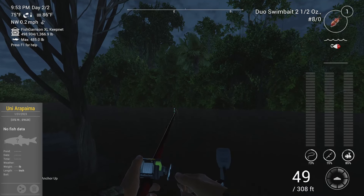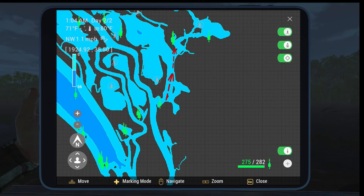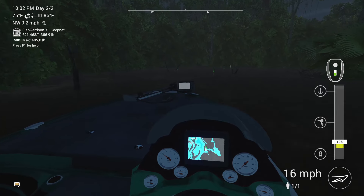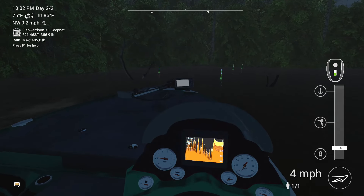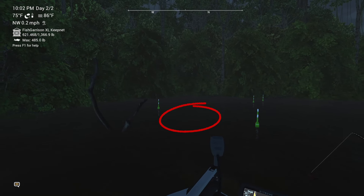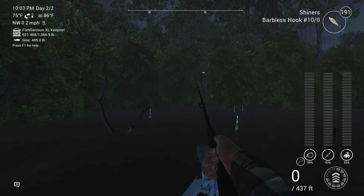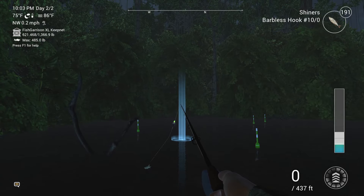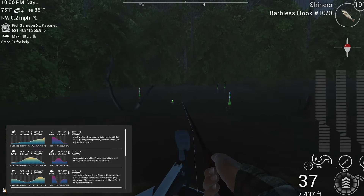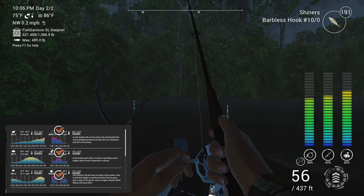Moving from here to the last and probably the best spot where you can catch arapaima, we need to move a little bit further down the river. If you want to use matchrod with float, cast just in front of you as you can see on the screen, keeping your float depth the same as before at 35 inches. You will mostly fish here at night, and remember to skip nights often as bites may suddenly stop.